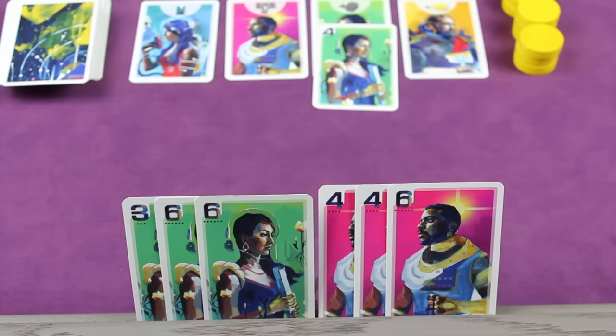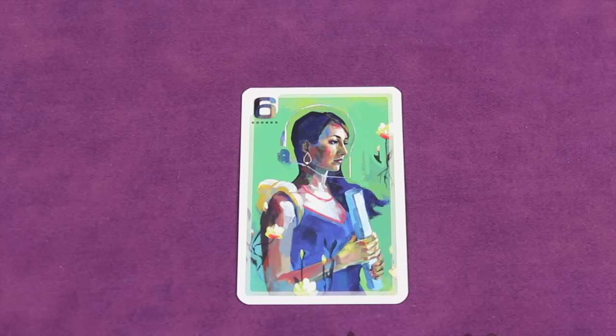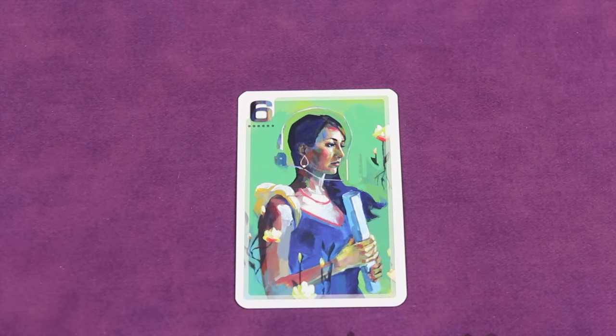At the end of the drafting round it might look something like this — I have six cards in this example. On your turn you're going to take one of your cards in your hand, select one, and place it face up either in front of you in your hometown or into the capital. So I place it in my hometown face up.